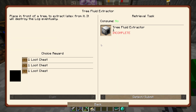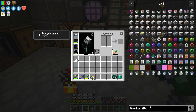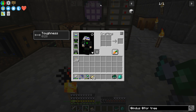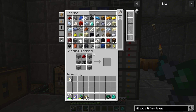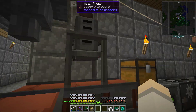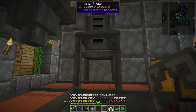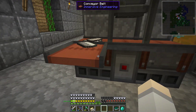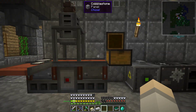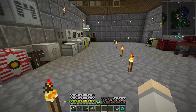Industrial forgoing — I haven't touched this. Place in front of a thing. So tree fluid — industrial forgoing tree fluid extractor. I wasn't paying attention. Tree fluid extractor — what are you? I moved this over because I wanted my doors to be open. So this should just work the same way, which it is, except the little bit I picked up. So yeah, that's the new conveyor on that one.